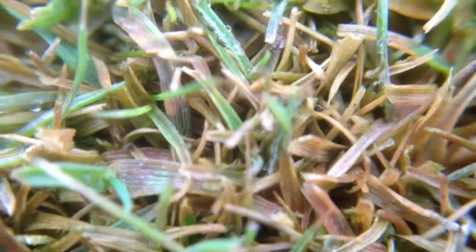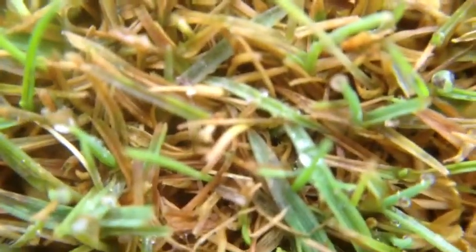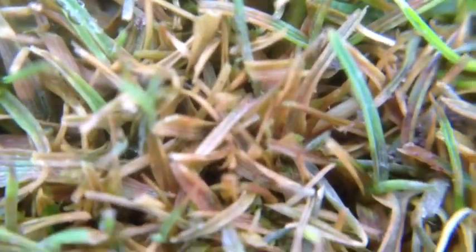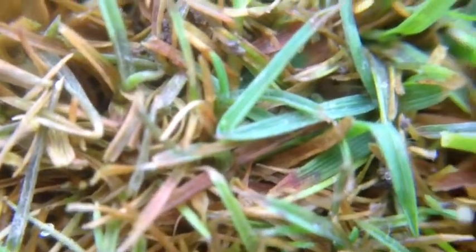We can see some of the disease active in the bent grasses there, and some of the annual meadow has already died off. The bent, being deeper rooted, should better tolerate and withstand the disease attack — a little bit more resistant. Annual meadow, being shallow rooted, is quickly affected and killed off. We can see some of the bent leaves are dying as well, starting to blacken towards the edges.